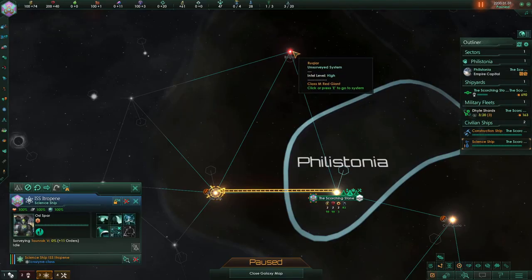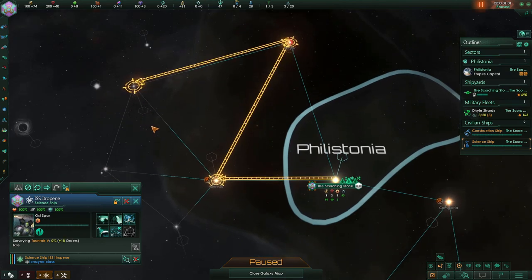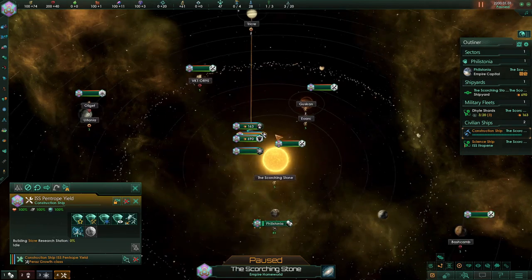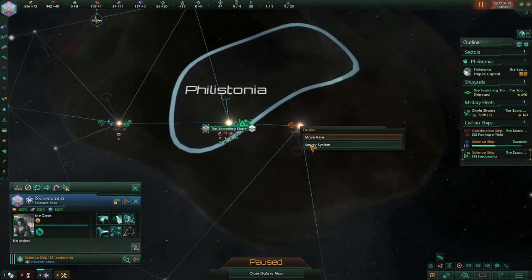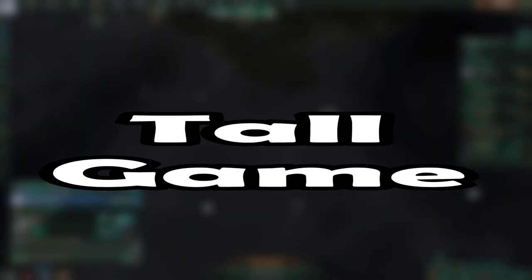The first step of the Philistones was, of course, discovery — which is also the first tradition tree we took. This tradition will help us explore the stars around us and increase our research potential quite a bit. We quickly capitalized on the untapped resources within our solar system and started exploring the surrounding systems. The goal for this game is to play a tall game, where we focus on infrastructure in a few systems rather than owning a lot of systems. Yes, the goal was to play tall — I promise this was what I was thinking.